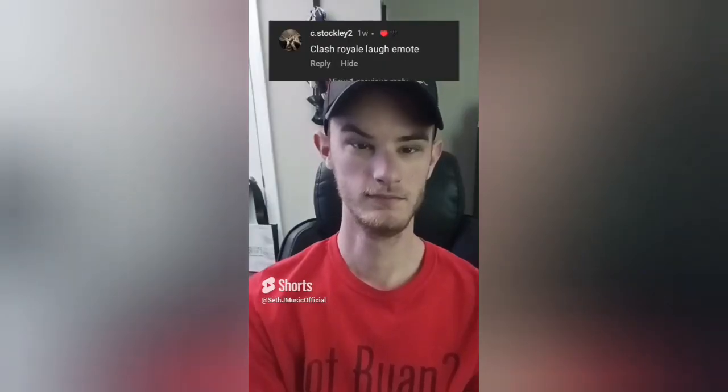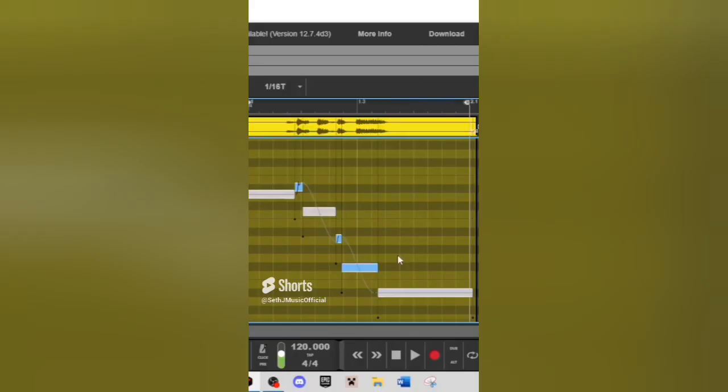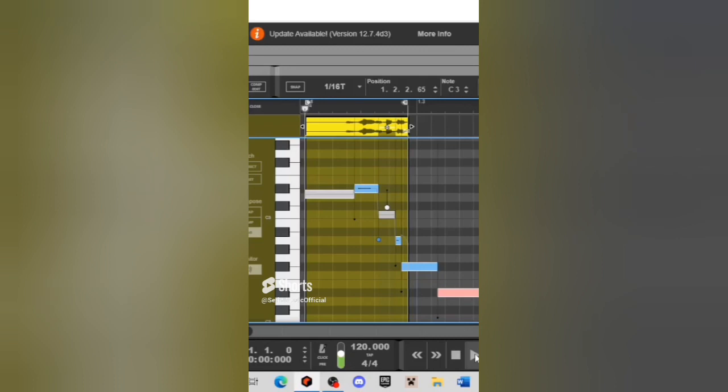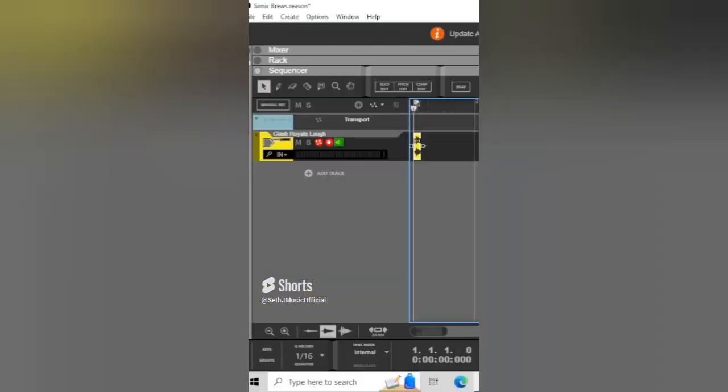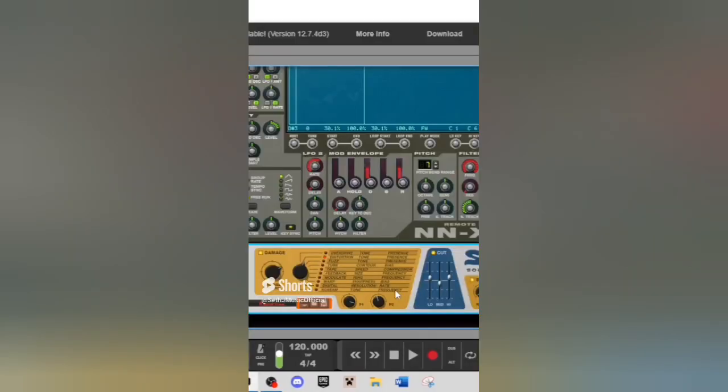Let's see what type of music we can make using Clash Royale. Let's go ahead and import this sound. There are pitches that we can isolate. Let's stretch out the first 'he,' so now we're just left with the one. Let's crop the file and set the root key to D sharp — this kind of makes me want to get Clash Royale again.